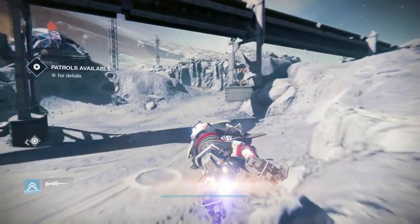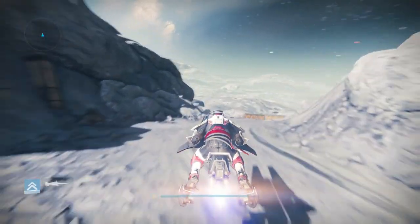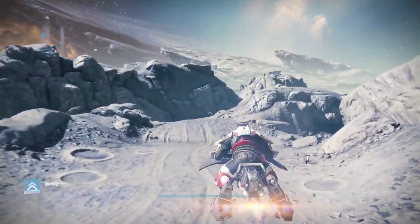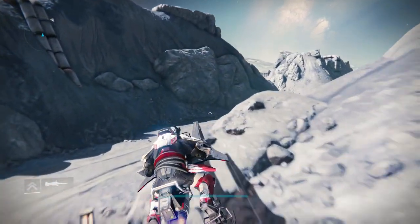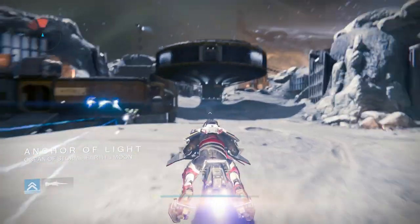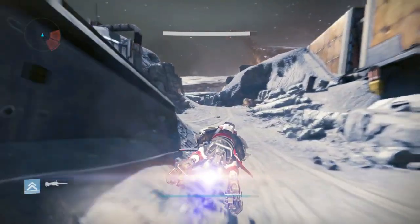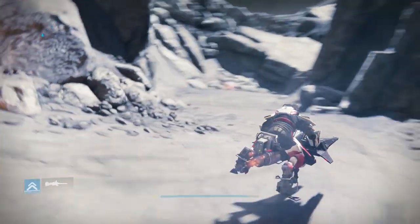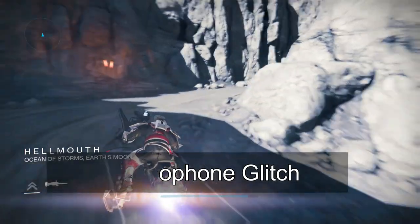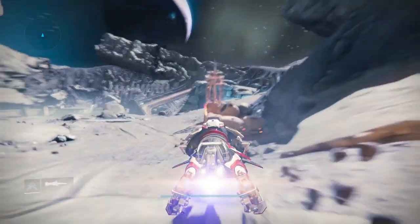Just keep going — ignore all the Hive and Fallen and just follow my path. Some of you may know where this is, it won't take long to show you where to go. If you hit the Anchor of Light, you know you're going the right way. Then you'll come to this Anchor of Light area, speed on past it, and you'll see this little cut-out area. Just go through this cave — or you can go around it, either way works — and now you'll already see Hive over there.